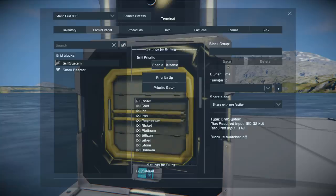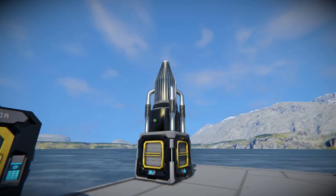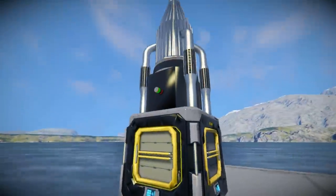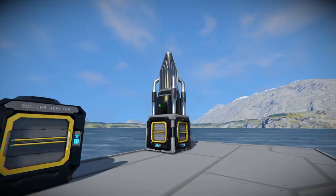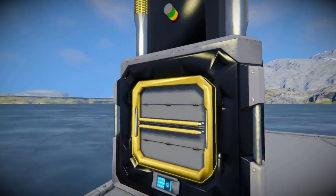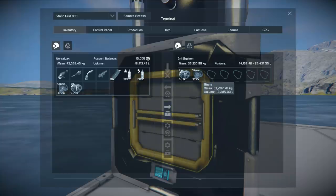Say if I disable cobalt, it will now only go for the remaining resources — it will try for gold first, then ice, iron, magnesium, nickel, platinum, and so on. If I disable ice and stone and turn it on, it's not going to collect anything because there's no matching resource in the area. If I come back to the control panel and enable stone — I only want stone from this area — it will turn on. After a little delay it started collecting stone from the general vicinity. It collected quite a lot in a short amount of time.